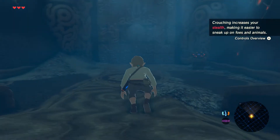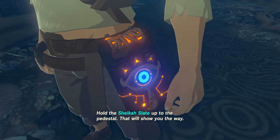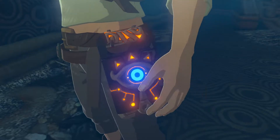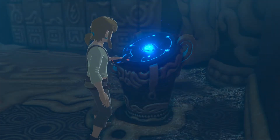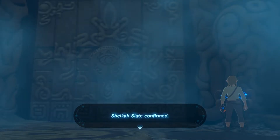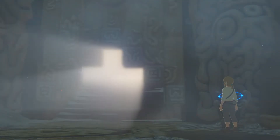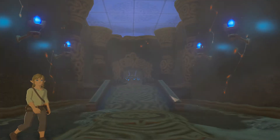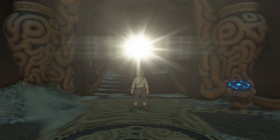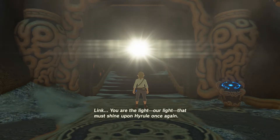How do I run? That's Crouch. Hold the Sheikah Slate up to the pedestal, that will show you the way. Authenticated. Sheikah Slate confirmed. Link, you are the light, our light, that must shine upon Hyrule once again.